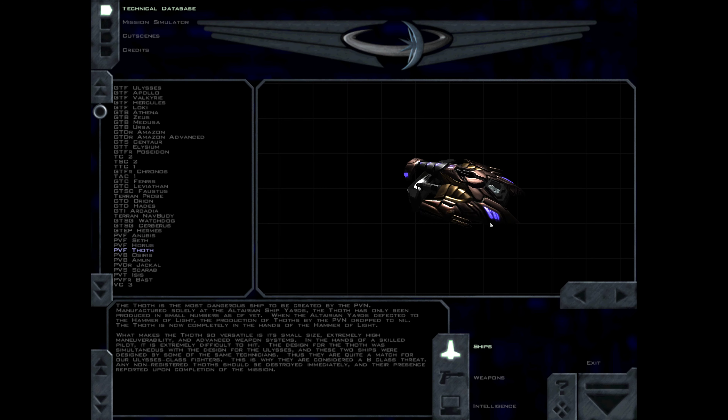The Thoth is the most dangerous ship to be created by the PVN. Manufactured solely at the Alta Irian shipyards, the Thoth has only been produced in small numbers. When the Alta Irian yards defected to the Hammer of Light, production of Thoths by the PVN dropped to nil — the Thoth is now completely in the hands of the Hammer of Light. What makes the Thoth so versatile is its small size, extremely high maneuverability, and advanced weapon systems. In the hands of a skilled pilot, it is extremely difficult to hit. The design for the Thoth was simultaneous with the design for the Ulysses, designed by some of the same technicians — thus they are quite a match for our Ulysses-class fighters. They are considered a B-class threat. Any non-registered Thoths should be destroyed immediately, and their presence reported upon completion of the mission.